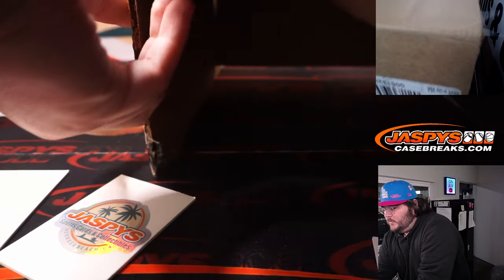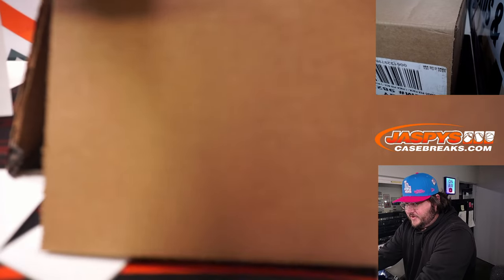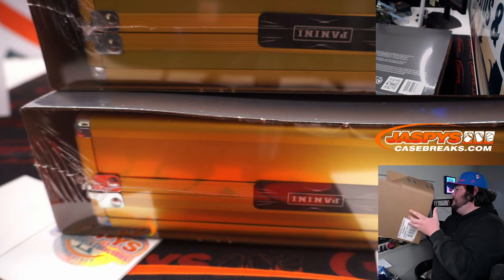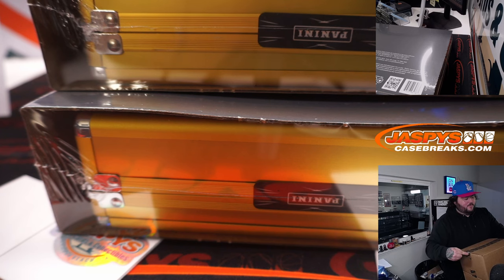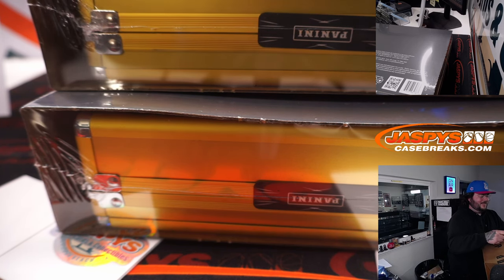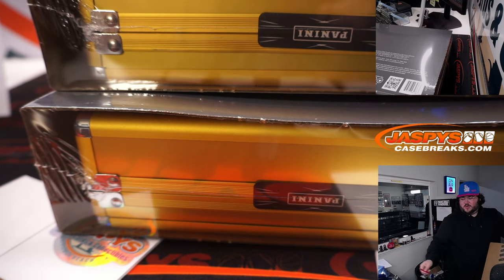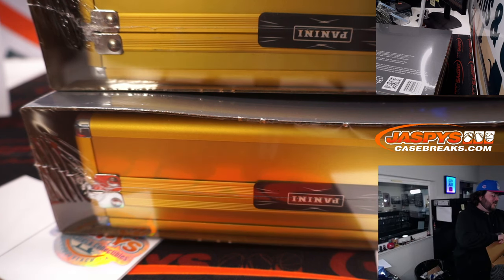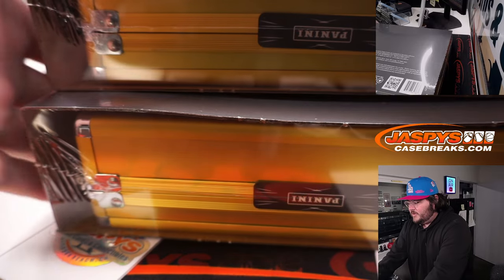Remember the slider box that didn't have tape on there. I watched both of yours in anticipation. I need three hits. I'm going to go right, left, middle. I think that middle one is the autograph. From what I've seen, the right is the encased gem card, and the left could be a patch, a patch auto, or another gem.